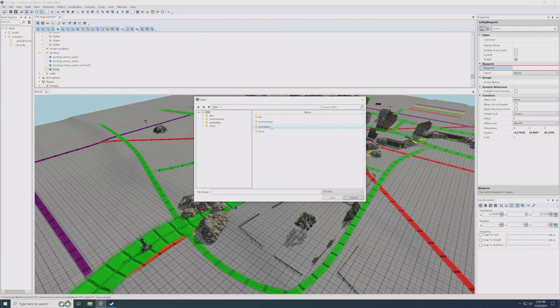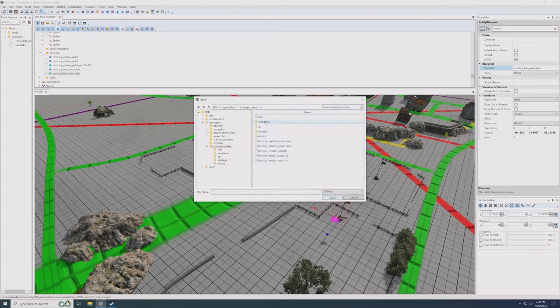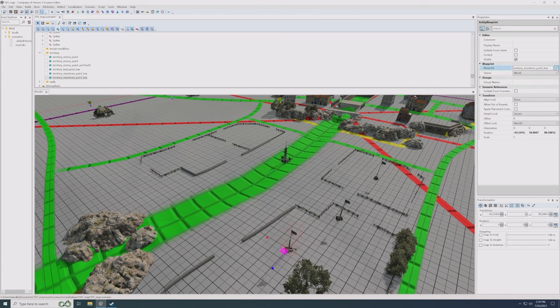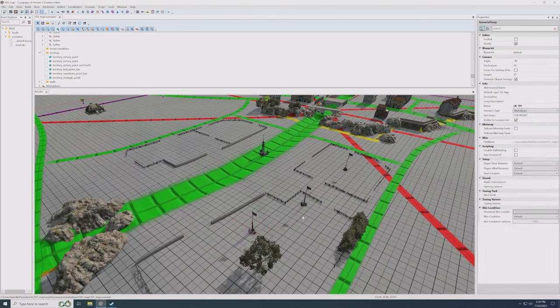So we need to create territory points. Right-click, Add Entity, pick Blueprint, Gameplay, Strategic Points, then grab one of each resource type. We have low, medium, and high variants of fuel and munitions — we'll get to those in a moment. We have a low fuel point, clone it to make a low munitions point, then clone again for a strategic point. With strategic points there are no high, medium, or low variants — just the one type or the rectangular one.